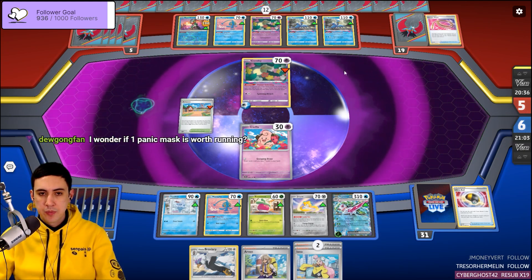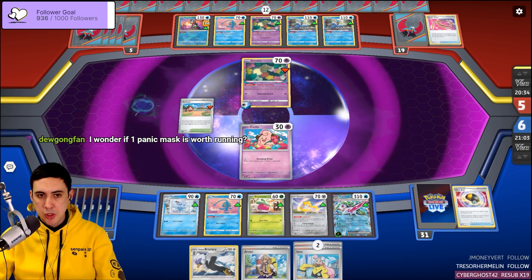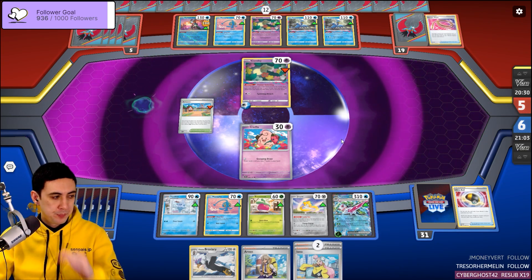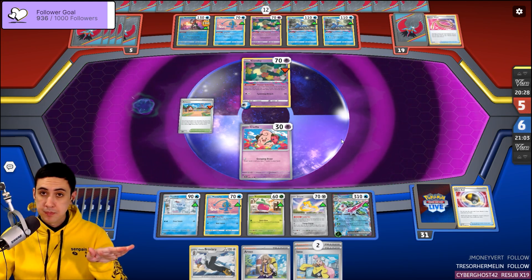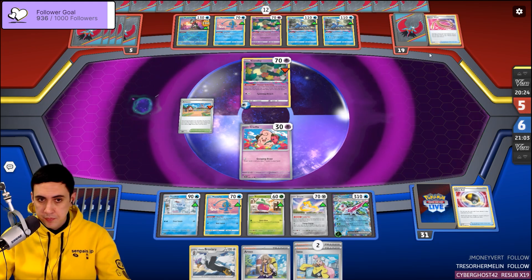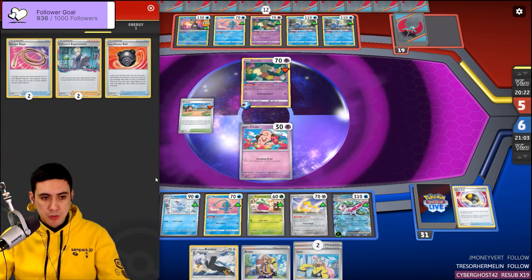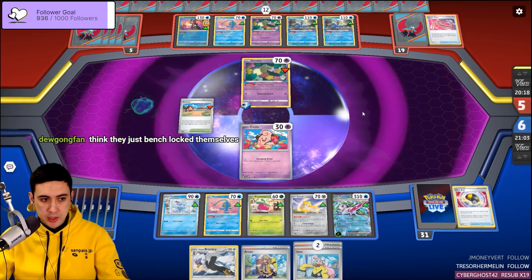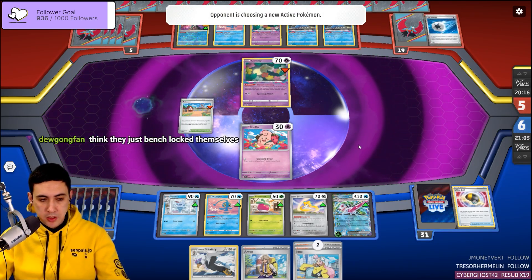We got GGs on board — we don't have to worry about Roaring Moon. We just go boom, boom, and then we're done. The hard part is we've got to get through their Switch Carts, and they've shown zero so far. Yeah, they've bench-locked themselves.